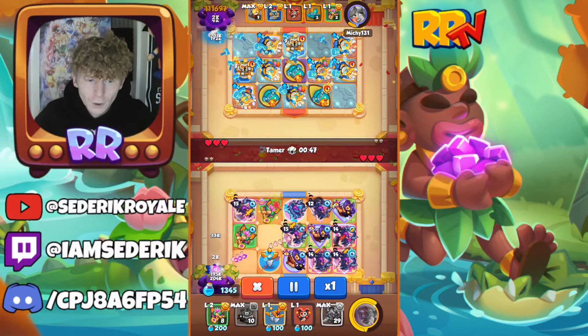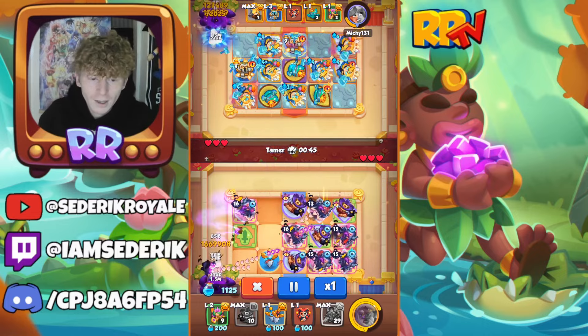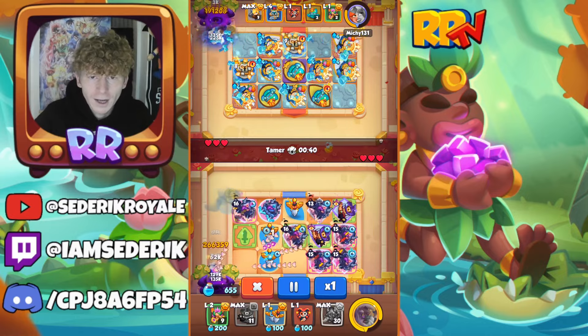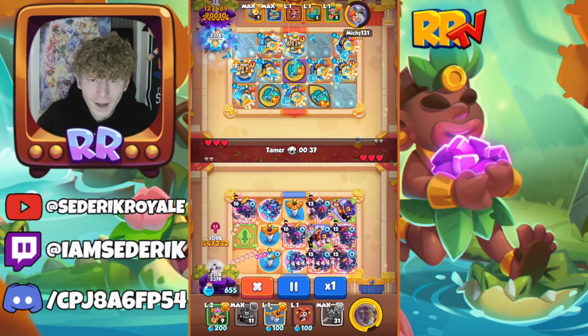Next up we have good old reliable Demon Hunter, Sword, Witch, Harley, and Dryad. Get those Demon Hunters to ten, get them to forty, and then Gift of the Raven kicks in, increasing that damage dramatically.